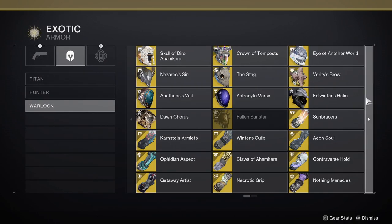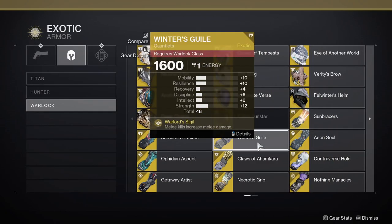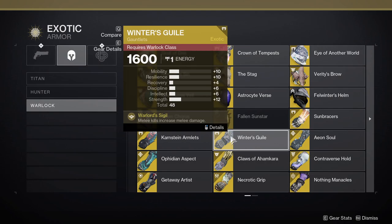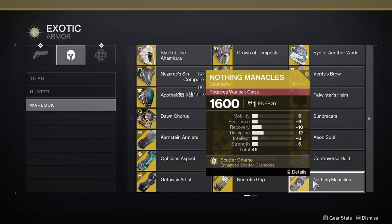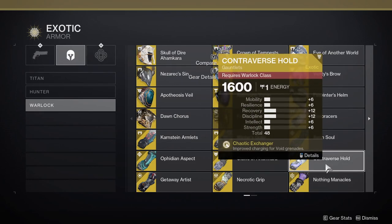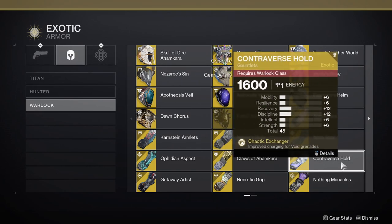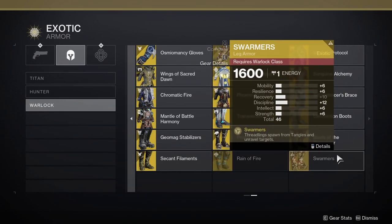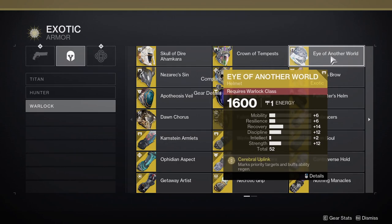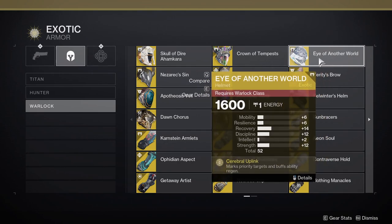For Warlock, you have a couple of options since we're running a glaive build. I like to bolster the glaive melee with Winter's Guile, which gives you additional melee damage after a melee kill. You could also run Nothing Manacles with scatter grenades instead of Vortex, or Controverse Hold for additional void grenade energy after landing hits. You could even use Eyes of Another World for additional ability regen. It truly doesn't matter — like I said, you can run this with no exotics at all.